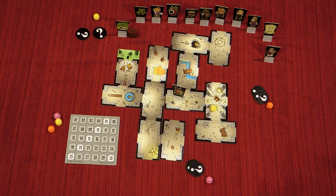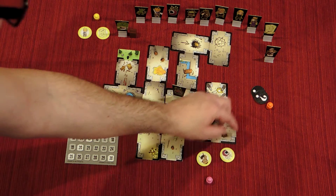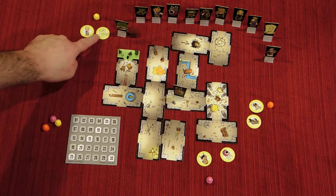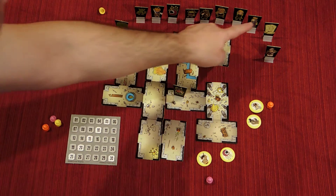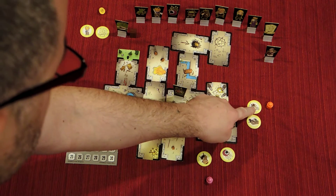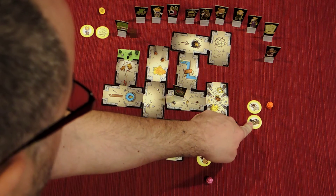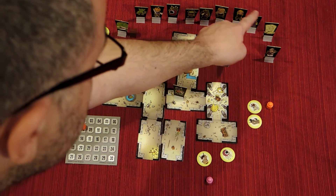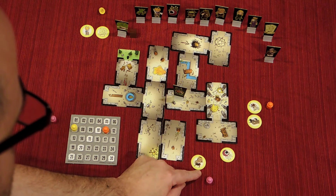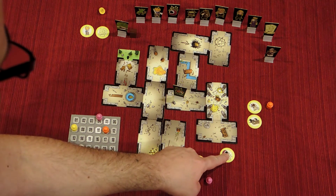The last two characters that exited don't score any points for anyone. Looking at the secret tokens now: this character left second to last, so he gains nothing. This character scores 7 points. This one gains 8 points. Another character scores 3. This one scores 4. And the last one scores 1. And that's it — this round is over.